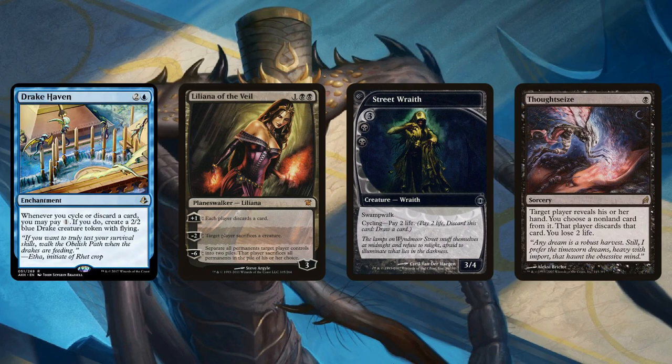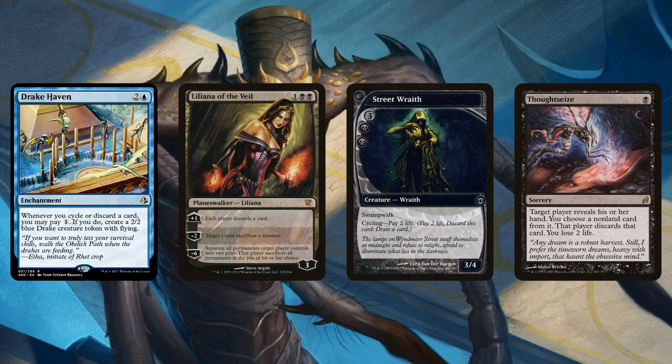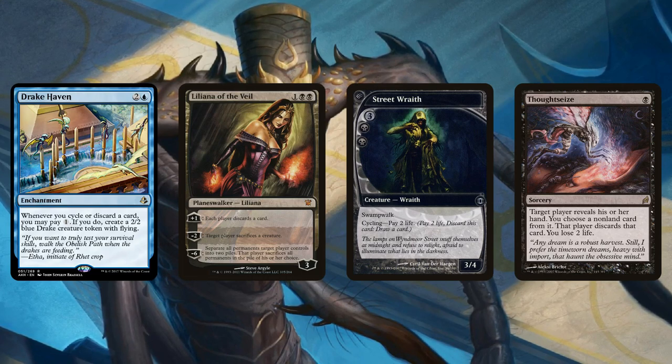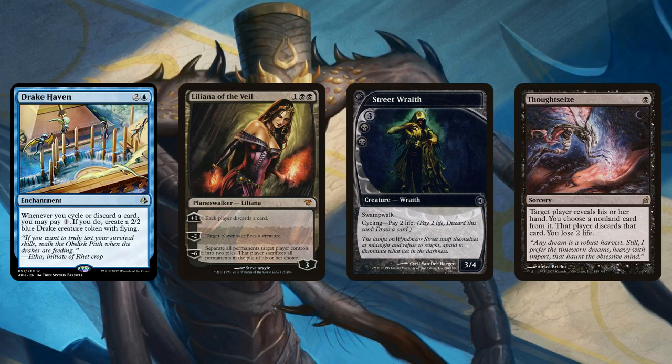One of the downsides of playing Black and Discard is in the late game, your discard is kind of dead — you have Thoughtseize, Inquisition, and things like that that don't do anything. If you're desperate, you can actually Thoughtseize yourself, pay one, make a Drake. Making an endless stream of 2/2s is pretty good. So I think this actually has a shot in the specific Grixis shell.